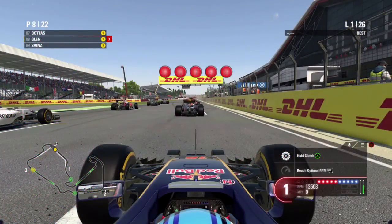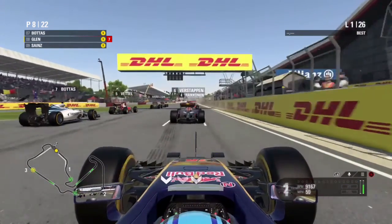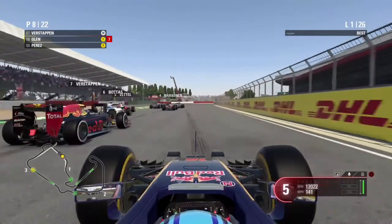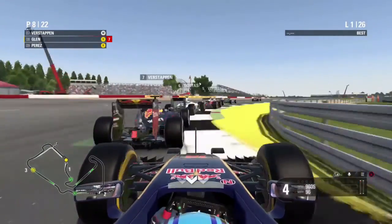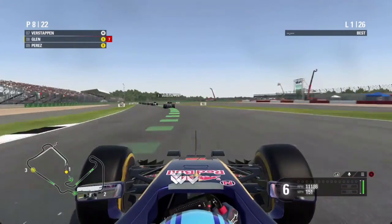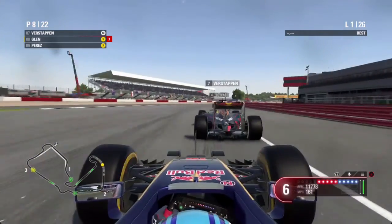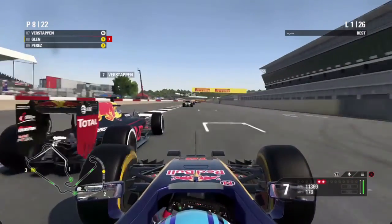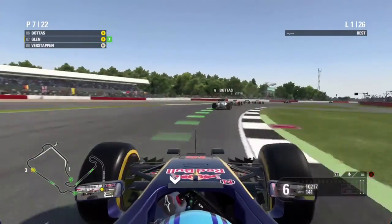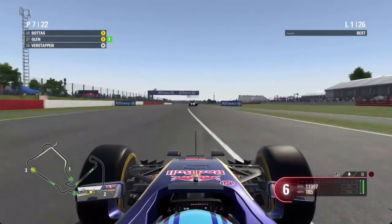We're starting in P8 for the British Grand Prix. It's five lights and away we go. Bottas has had a very good start from P7 and he's overtaking the Red Bull of Max Verstappen already as we go into turn one. We get a bit held up there. Later into lap one we've got a good run on Verstappen from the long right-hander, going into the old turn one side by side — and we make the move for P7.